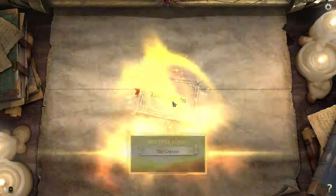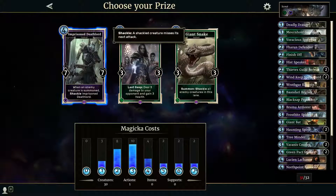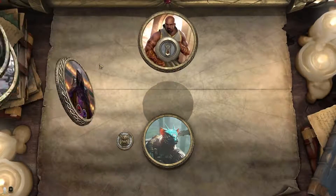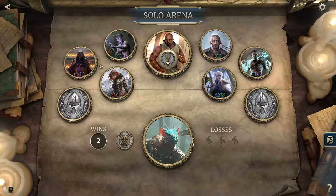The title earns the captain — which will the challenger pick? Imprisoned death lord — 7-7 for 4 mana, when an enemy creature is summoned shackle it. Or last gasp, summon shackle all enemy creatures in this lane. We're going to go for the death lord honestly — a 7-7 for 4 mana is too good not to take. The challenger triumphs! We'll see the next challenge in the next video — we've been going for almost half an hour. Thank you very much for watching, and I'll see you all next time.